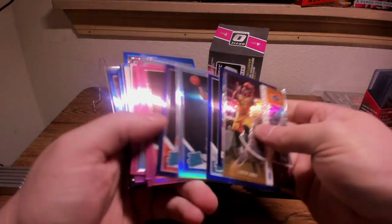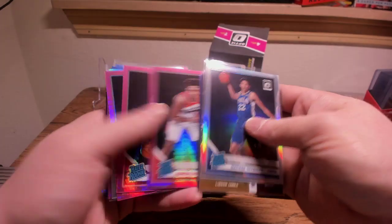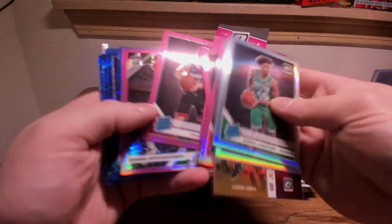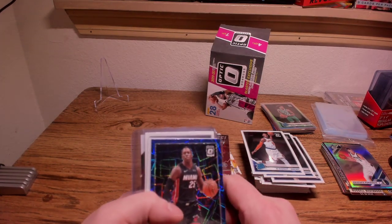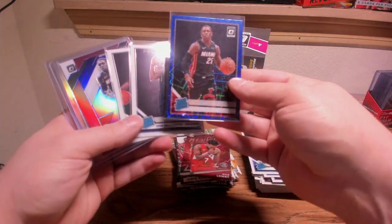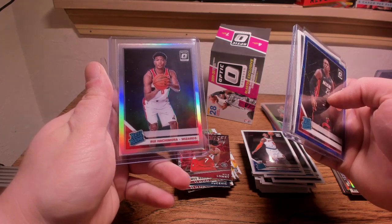Let's hit you guys with a recap. Four big cards: Nunn blue velocity, Zion base, Ja Morant base, Kendrick Nunn purple auto, and the big one — probably our best card — the Hashimura hollow. Minor stuff: hollow LeBron, purple Luka, Quinndary Thybulle hollow, Reddish Hyper Pink, Langford hollow, Herro pink. All in for two mega boxes, three blasters, and six cellos — about 200 bucks. That's going to do it for video number one.